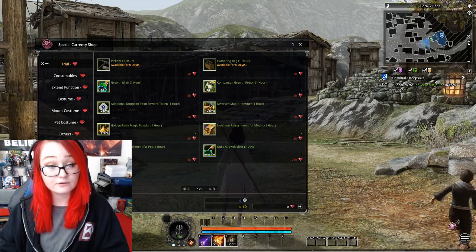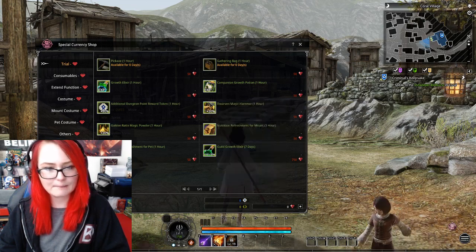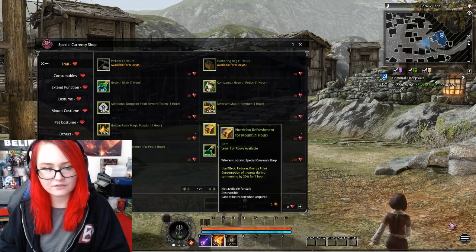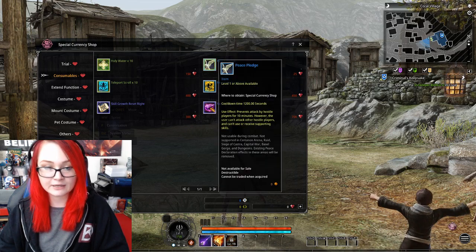Let's review the cash shop. You get the pickaxe — one hour — these are all 50 lumina, which isn't that bad. Growth elixir, dungeon point reward — these are just kind of little buffs, which is okay. Consumables, the only thing that I really see here that is...